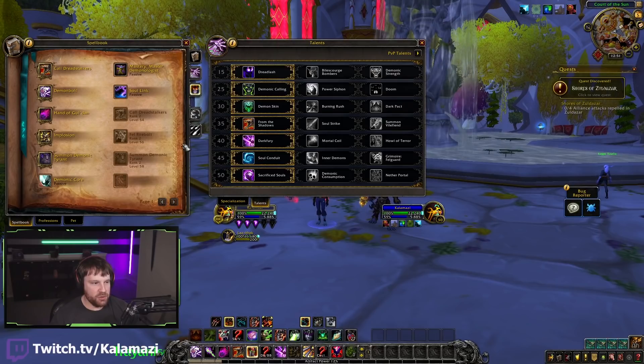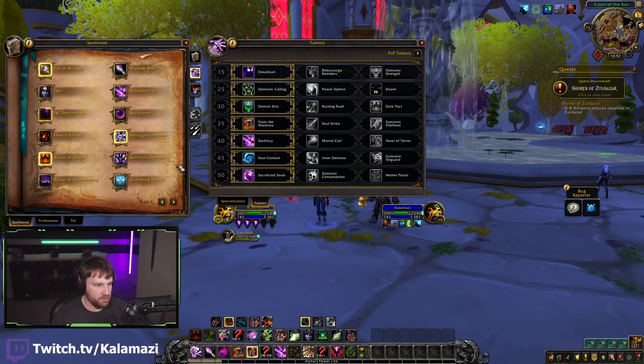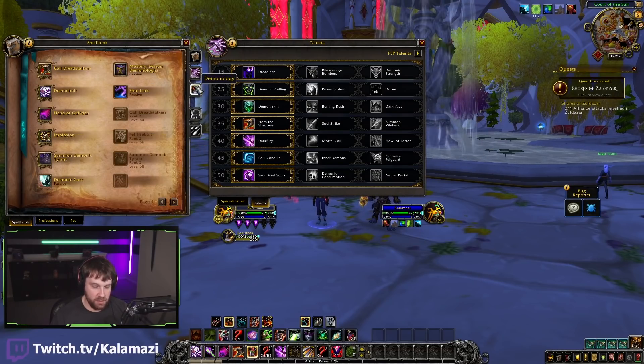Getting into the actual baseline Demonology toolkit, you'll notice all these spells are the spells we've had for all of BFA. Not a whole lot has changed as far as our core rotation goes. We still have Demonic Tyrant, Call Dreadstalkers, Hand of Gul'dan, Demon Bolt, Shadow Bolt - they moved abilities around in random places, but everything's pretty much the same there.